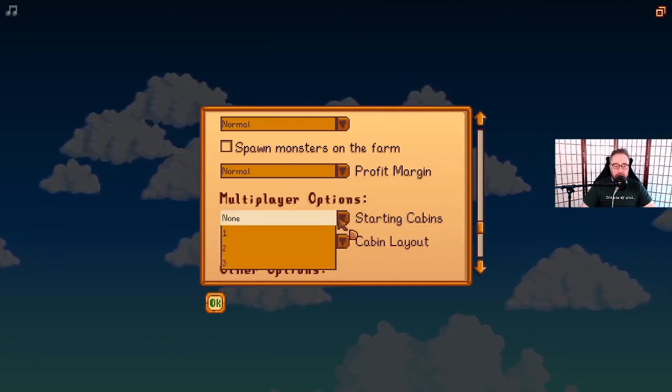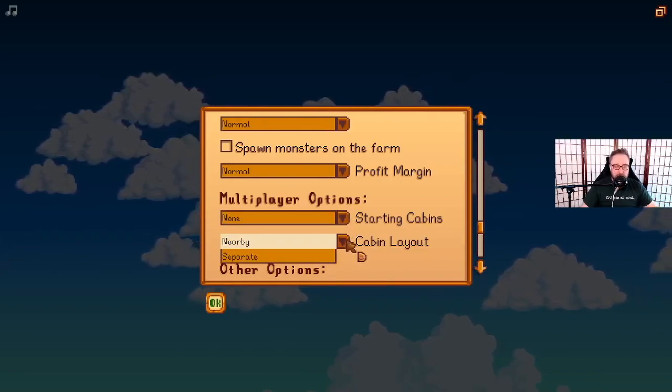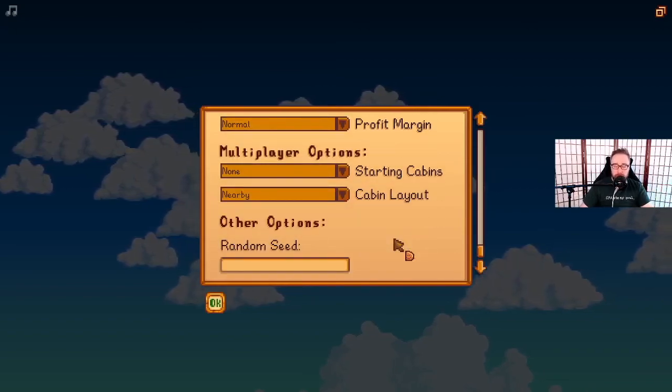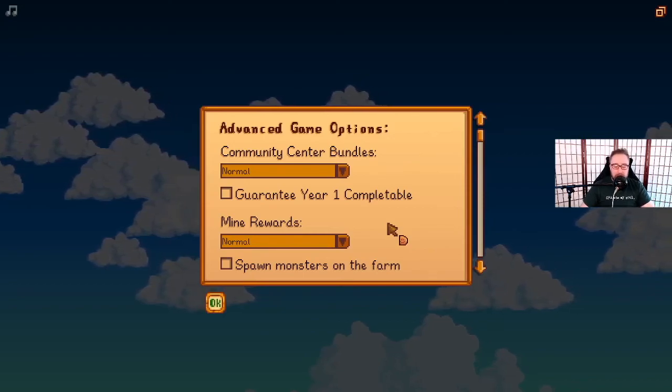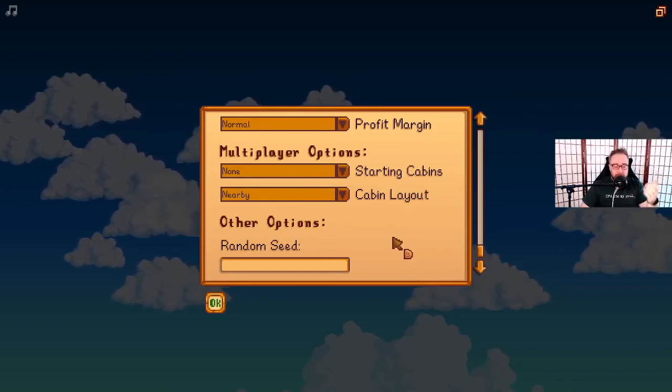Then we have our multiplayer options — none, one, two, or three cabin layout, separate or nearby, all that. I've not done multiplayer and I probably still won't, but that's just me. I'm a very single player oriented sort of player.